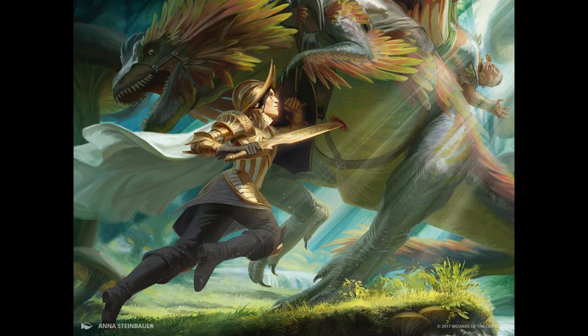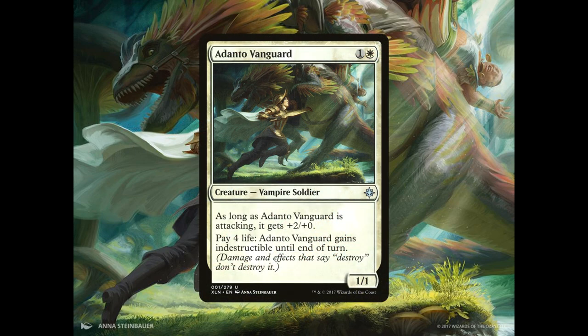Let's start off by taking a look at our short list of creatures. We have 4 copies of Adanto Vanguard, a 1/1 Vampire Soldier for 1 generic and 1 white mana. As long as Adanto Vanguard is attacking it gets +2/+0. It also has: pay 4 life, Adanto Vanguard gains Indestructible until end of turn.